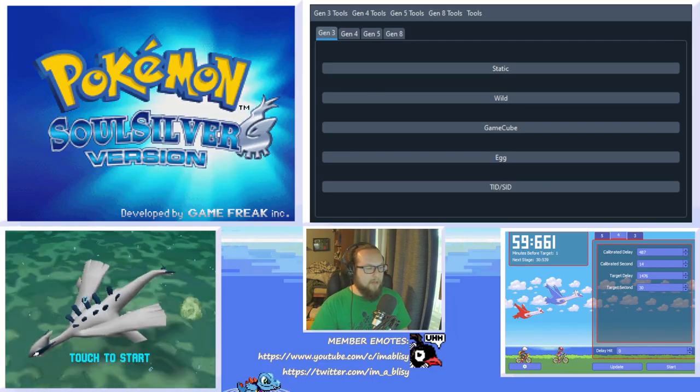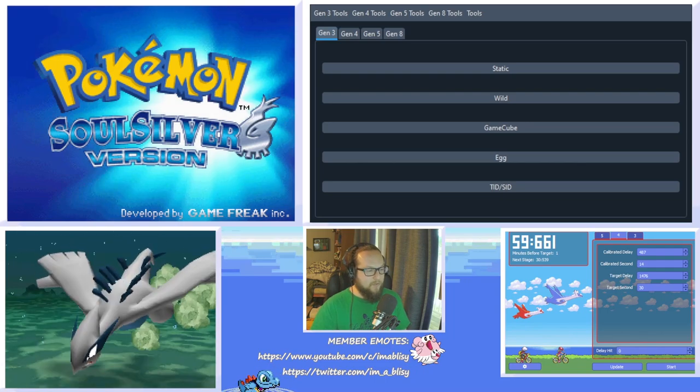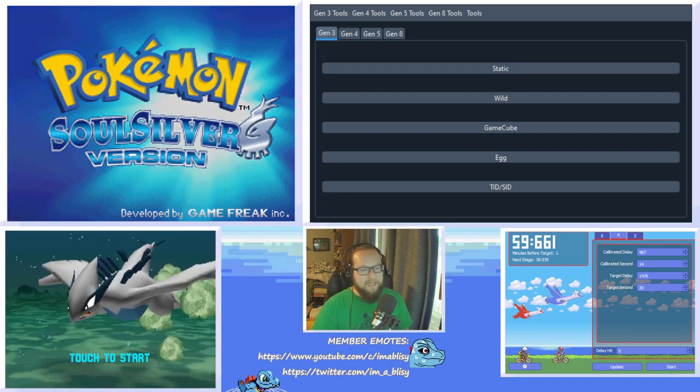Hey everybody, today I'll be teaching you how to RNG manipulate your Trainer ID and Secret ID in Pokemon HeartGold and SoulSilver. If you want to do this in the other Gen 4 games — Diamond, Pearl, and Platinum — please check out the video I've made on them instead. The process is slightly different.